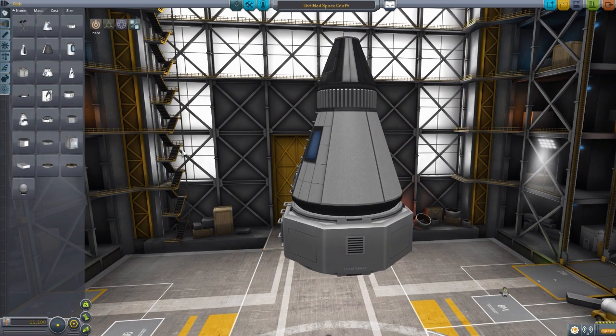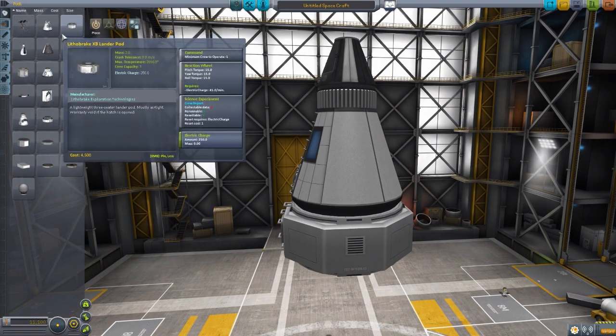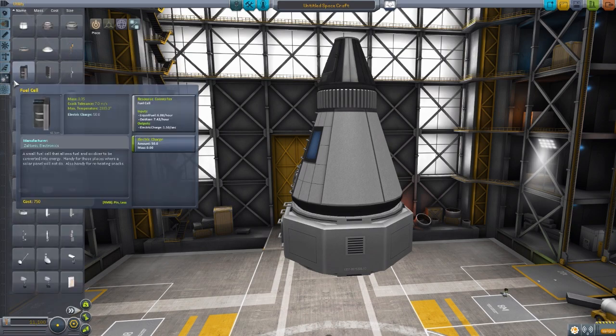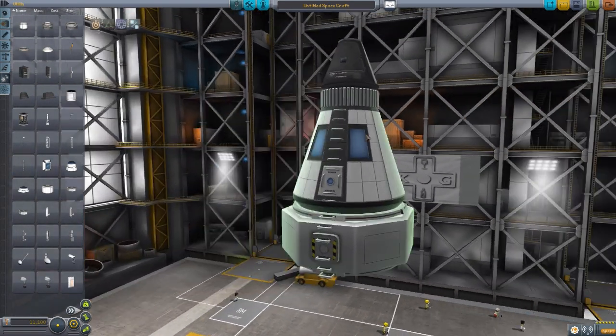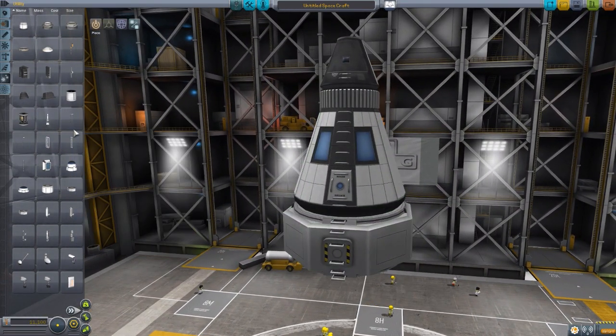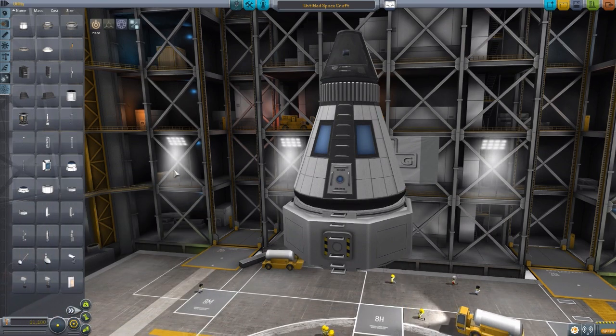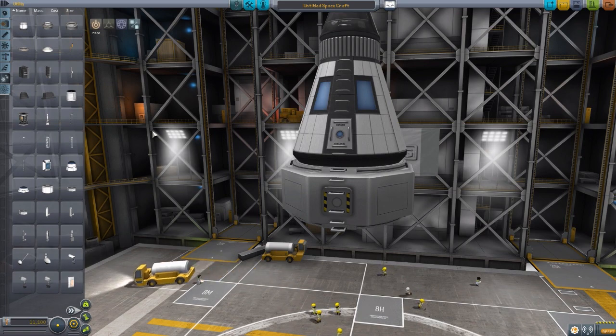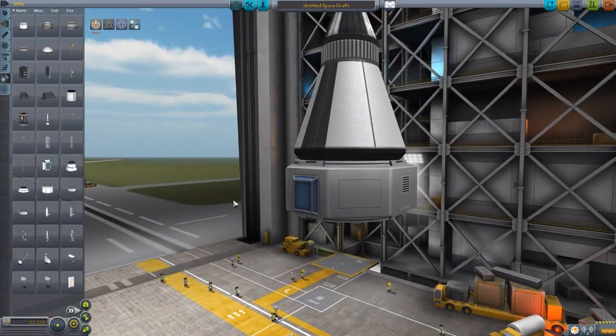Moving on to the next parts - after these command pods, the next tab is Utility, and that's where everything else in this mod is at the moment. They are wonderful parts. We have a large selection of ladders, parachutes, and service bays that are quite interesting and cool. And again, this mod has a heavy focus on making large landers - that's one of the reasons you have this ginormous lander can. With large landers comes height, so the first parts are a beautiful selection of ladders.